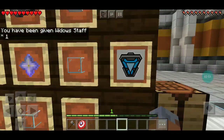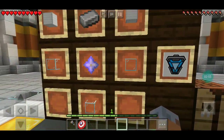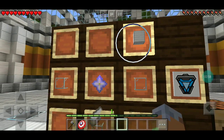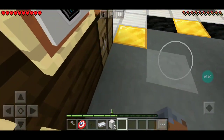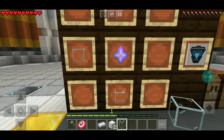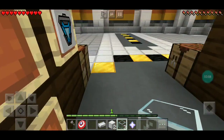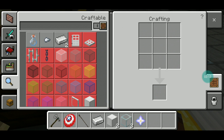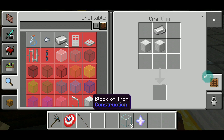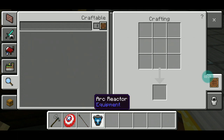And then for my favorite, the arc reactor — my favorite Marvel superhero is Iron Man, and my favorite DC is Shazam. So you're gonna need three glass, one nether star, one iron ingot, and two iron blocks. Pretty expensive. Boop, and then boop, and then boop.